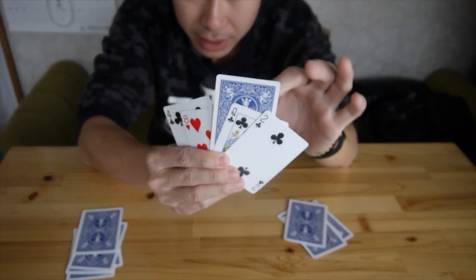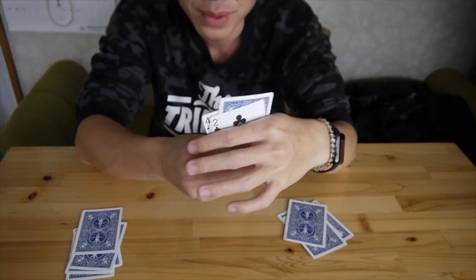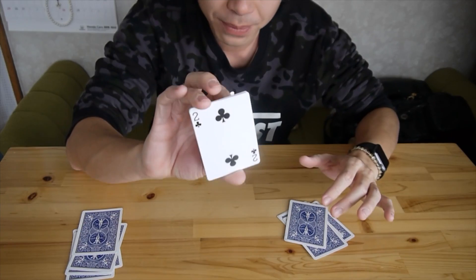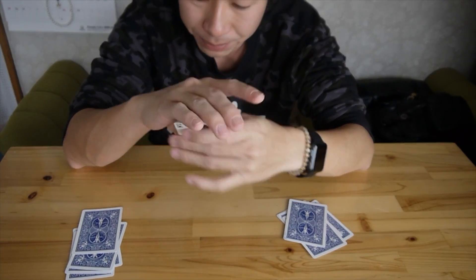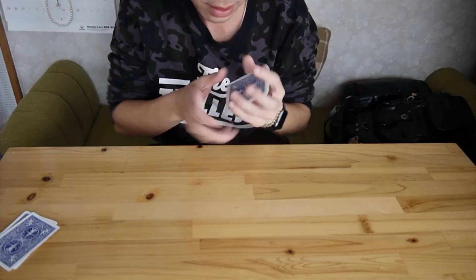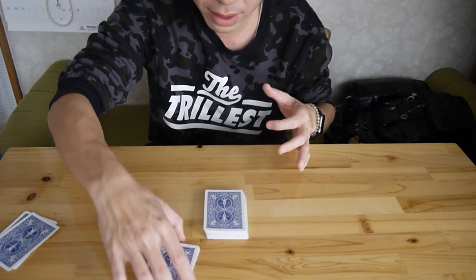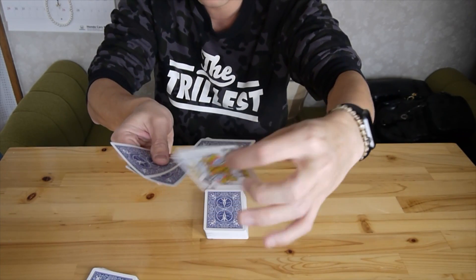This is the card. But if you just show 'is this your card?' it's not gonna be fun. So to make it more cool, you need to do this. So this is the pile that has their card — you already know it's in the middle. But to make it cool as a presentation, you have the leftover pile. Put it right here. And what you have to do is — now I'll flip back — this one is in the middle.